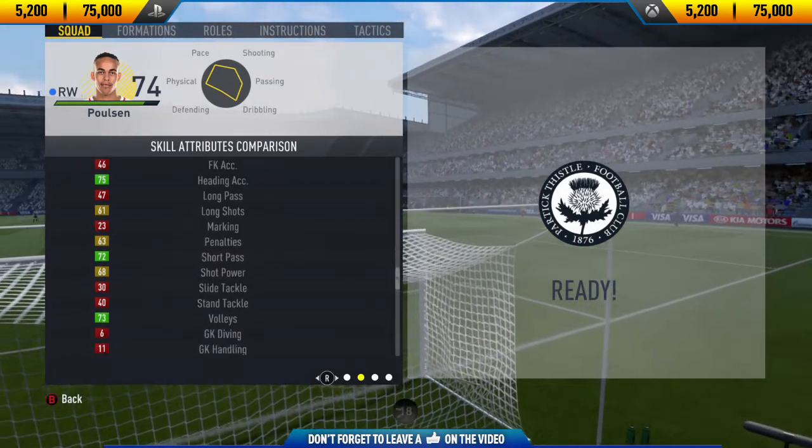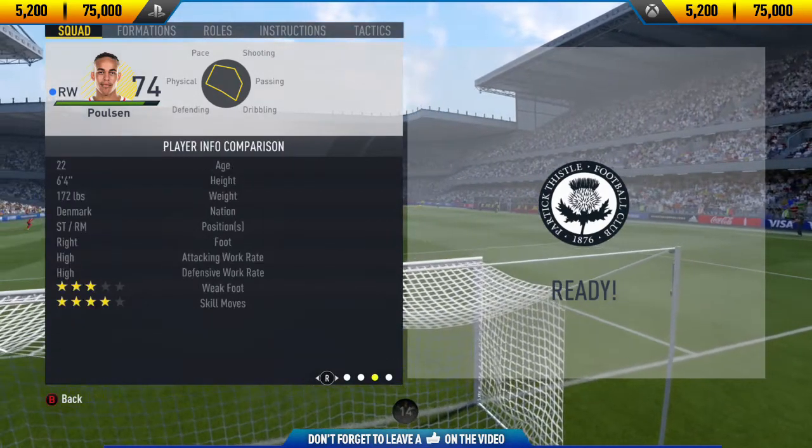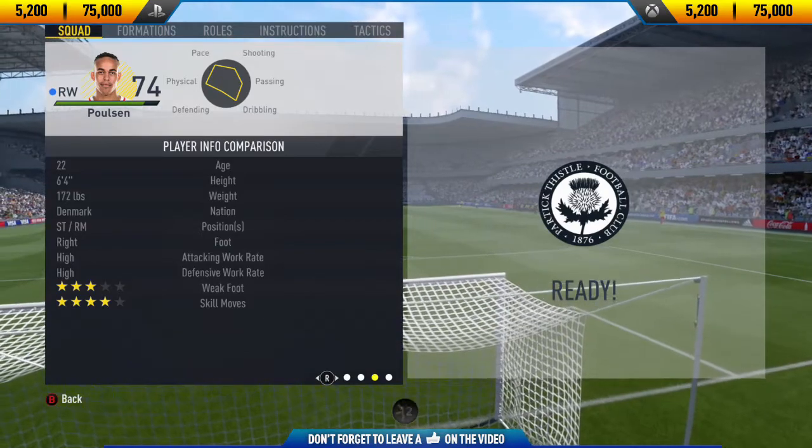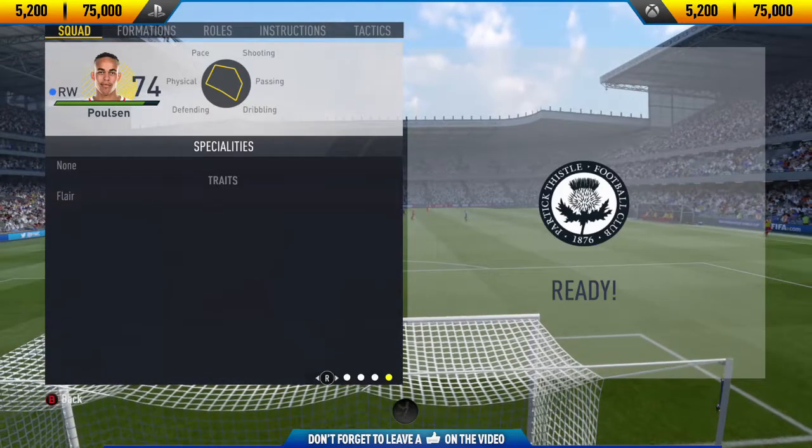Getting into his standout in-game stats: he has 84 aggression, 90 acceleration, 83 agility, 87 sprint speed, and 83 stamina. That doesn't sound the best but it's actually pretty decent for a winger on this year's FIFA.